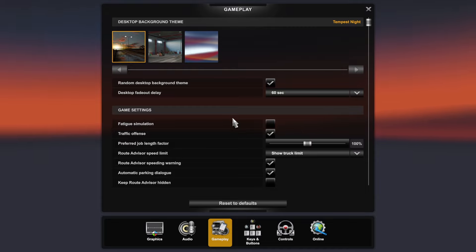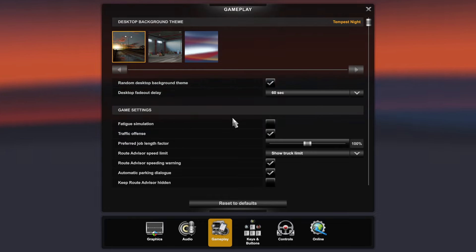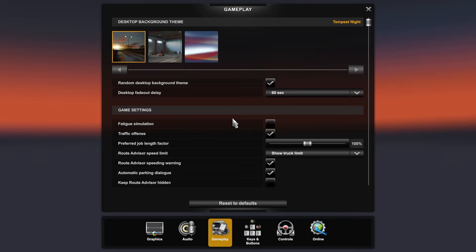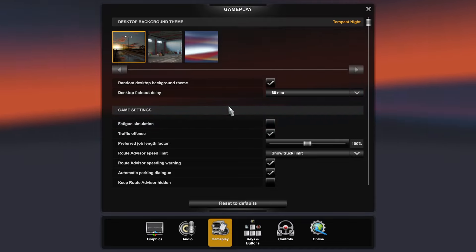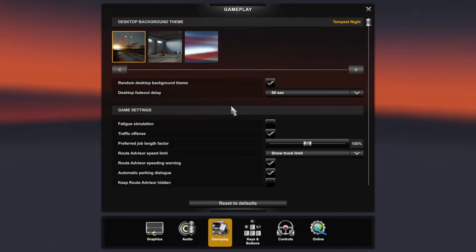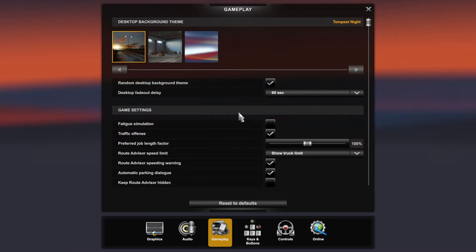Now for settings — I'm not going to go through all the graphical settings as that's really down to your individual device. I tend to have everything set to high and I run it at 1440p just to stop my laptop from working too hard. My laptop has a 4070 GPU, 16 gig of RAM, and a Ryzen 9 CPU. It will run at 4K but since I'm recording and have high settings, I'd rather not tax the PC that much and 1440p is absolutely fine.